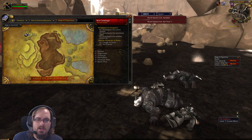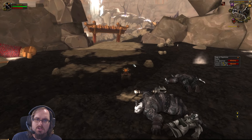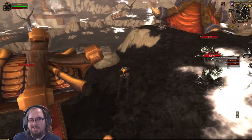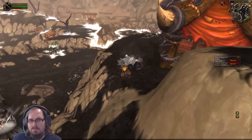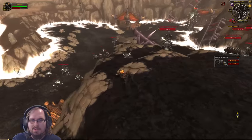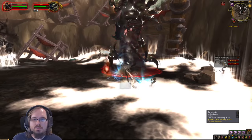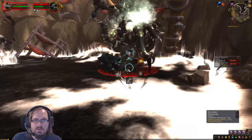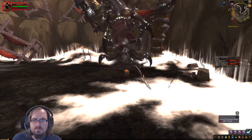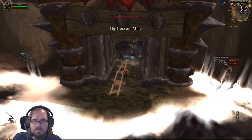After killing the Fallen Protectors, head down into the Blossom Mine. You don't need to kill everything — you can skip most of it. You mainly need to kill the small enemy in front of the cave entrance. That's Zeal; kill him to open the pathway into the mines, then continue inside and follow the path to the next boss.